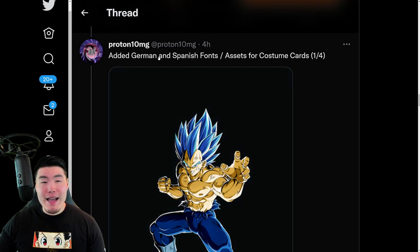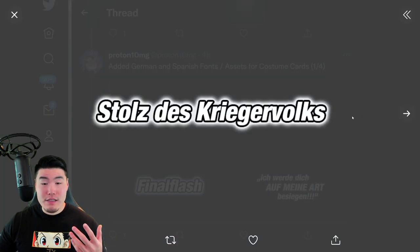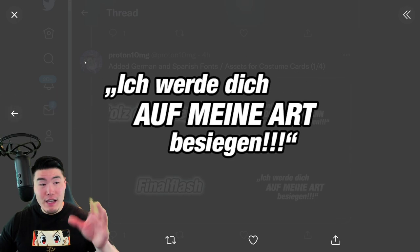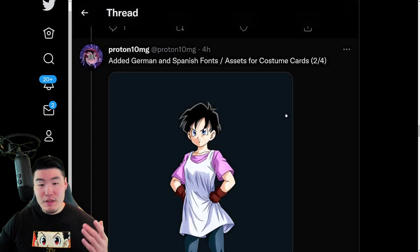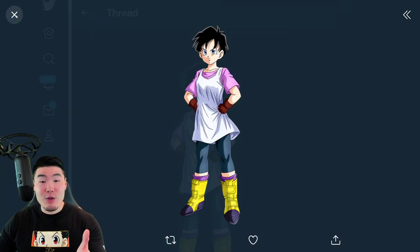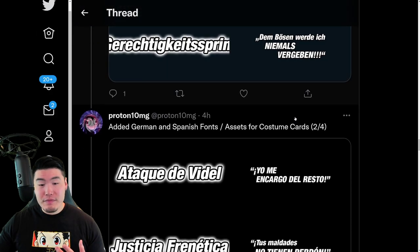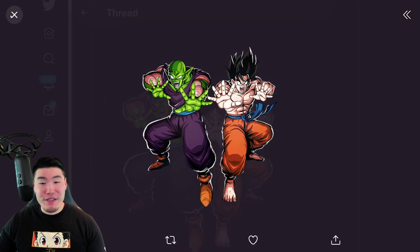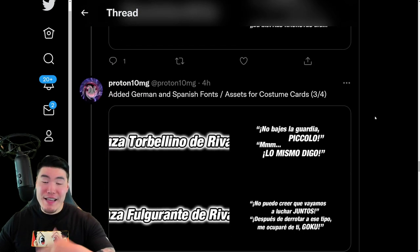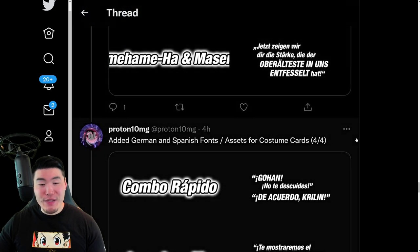From there, we have some added German and Spanish fonts slash assets for costume cards. The costume cards being referred to are the Super Saiyan Blue Evolution Vegeta — here is some fonts for his Super Attack text. We also have the STR Videl, who also has the costume change with the haircut, and here's some more font for her as well. And then we have the LR Piccolo and Goku, and finally the LR Krillin and Gohan as well. So new text for these characters.